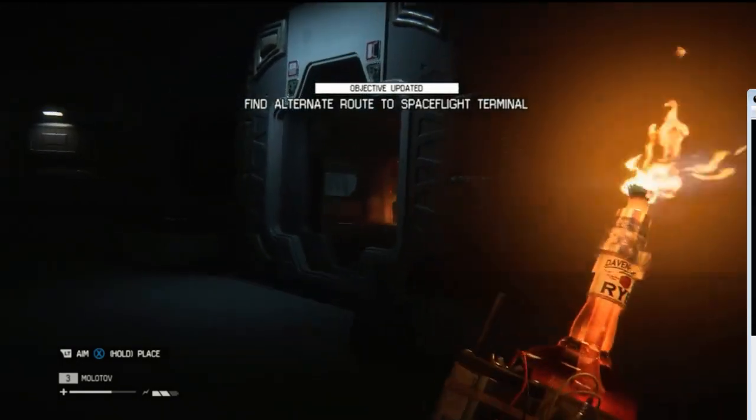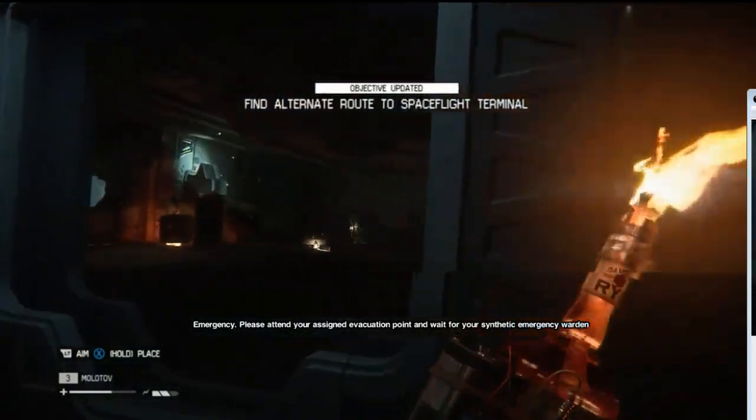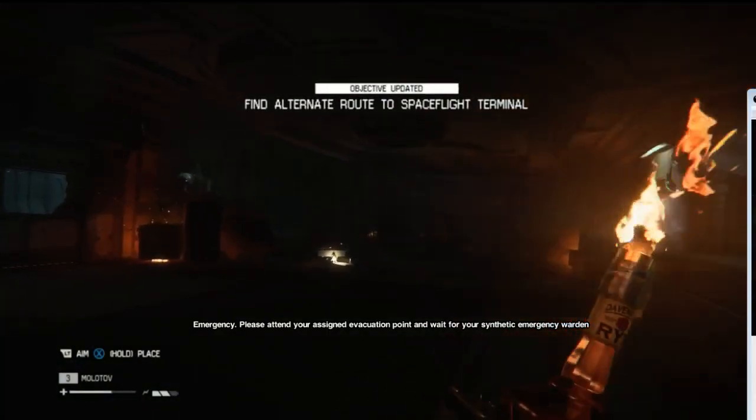Previously on Alien Isolation, we got stuck in this room where we have to find an alternate route to a space fight terminal.